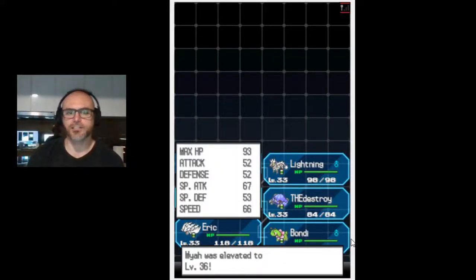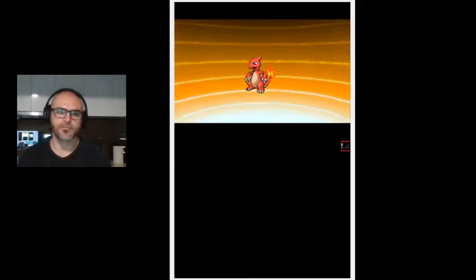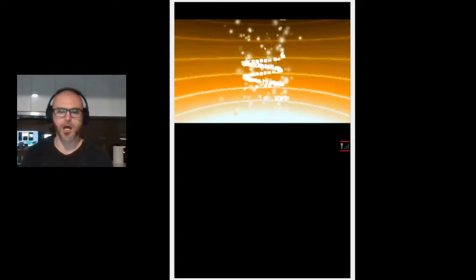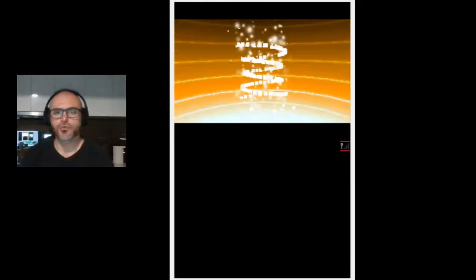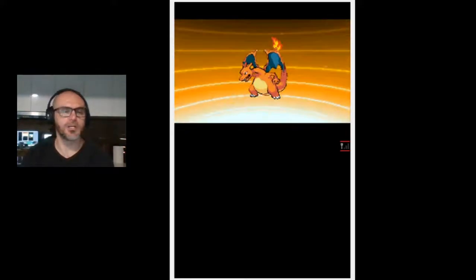Maya just hit level 36. My attack is 52 but special attack is 67, defense is 52, and special defense is 53. So the highest stat is special attack, meaning the moves we teach Maya should most likely be special type moves. Now Maya's evolving and has turned into our fire/flying type Charizard.